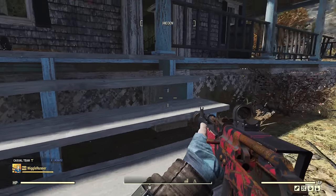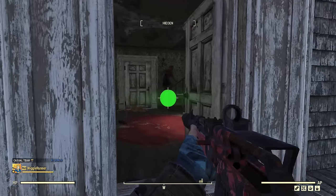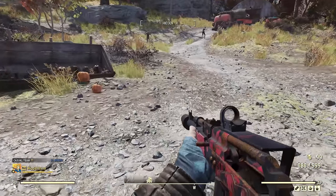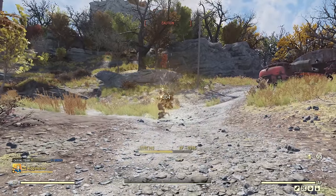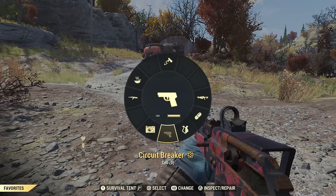First I want to show what this looks like. You can see I have a handmade equipped. This is what a throwing knife will normally look like in terms of damage. There's the first shot, second shot — second shot kills them.